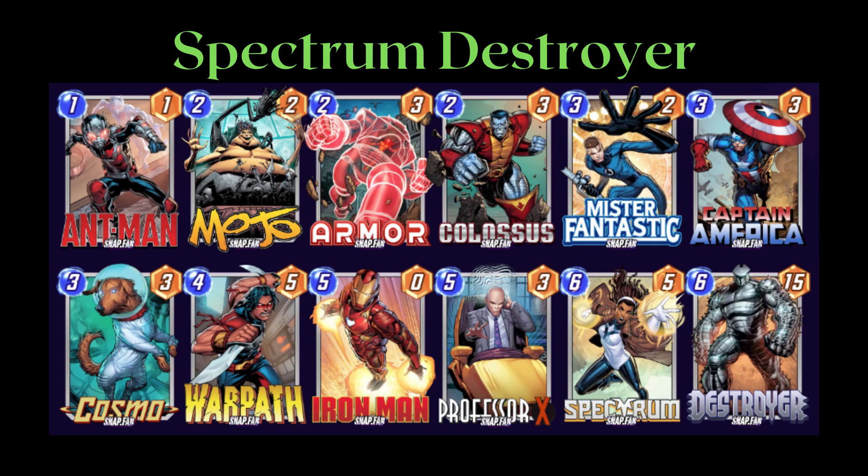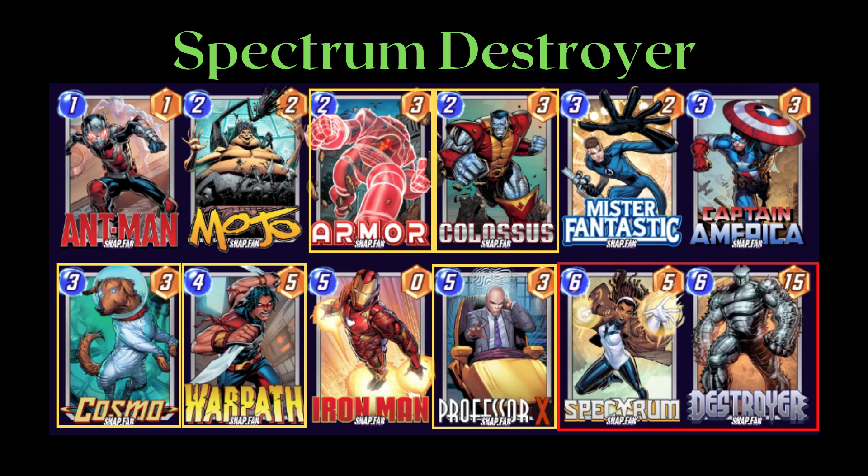For example, pre-pool 3 you typically won't find that many Spectrum decks, as you really only have Spectrum as a finisher to buff your ongoing cards. However, once you reach pool 3, Destroyer ends up being a great second finisher, since Armor, Cosmo, Colossus, Professor X, and Warpath are all great ongoing cards that pair well with Destroyer. There are also cards like Mr. Negative in card pool 3 that can bait some good snaps for 4 to 8 cubes whenever you draw him and get the combo off, meaning you can advance quite a bit because your opponent might not expect such a large point swing, despite the deck having a relatively lower win rate.